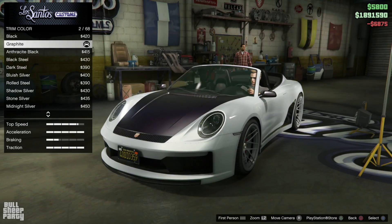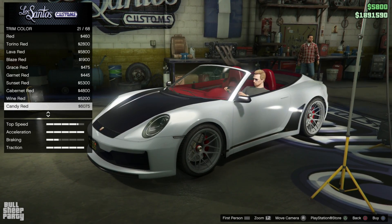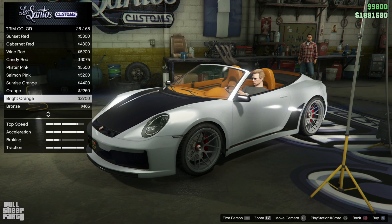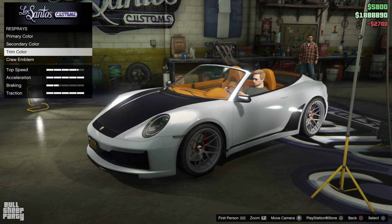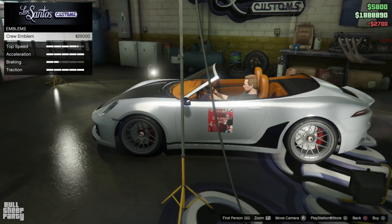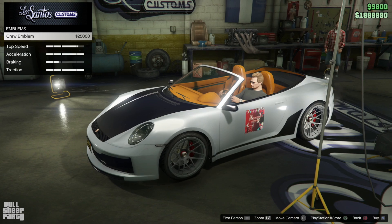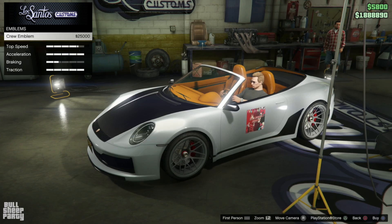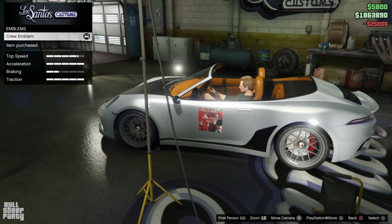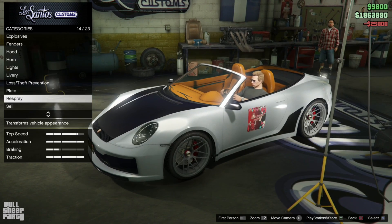Let's go with something bold — bluish silver it is. Secondary color, let's go with something matte — midnight purple it is. Trim color — let's go with something bold, maybe something yellow, yeah, this works. And for the first time I'm doing this, we're going to be putting on the crew emblem, which is the Bullsheep Party logo — I'm going to be branding the car, basically. If you are part of the Bullsheep Party crew, you can have this emblem as well. $25,000 well spent.